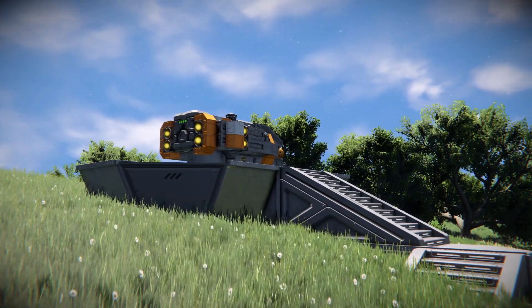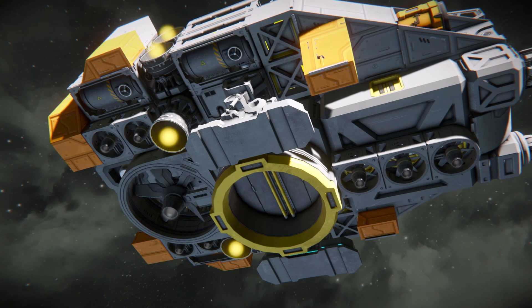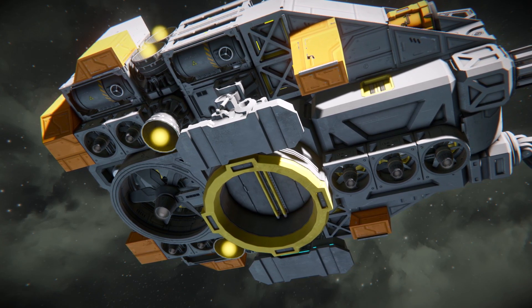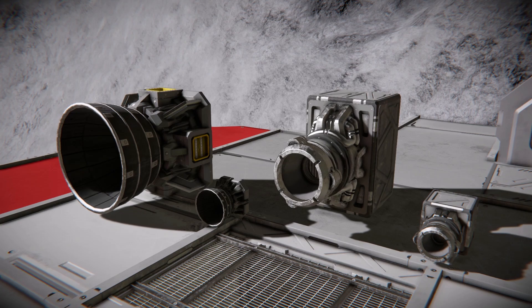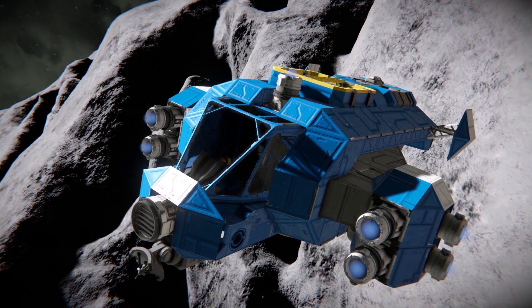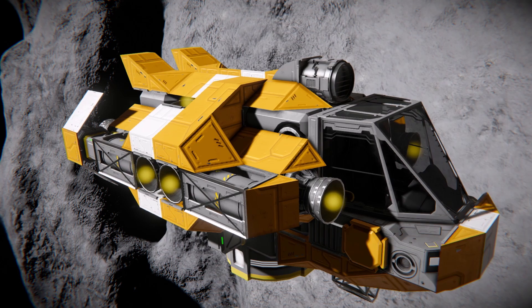Assuming you have started on Earth or a similar planet with an atmosphere, you will likely have spent a lot of time flying around on atmospheric thrusters. These are brilliant for atmosphere, but in vacuum we need to use either hydrogen or ion thrusters. Ion thrusters require platinum for the thruster components — maybe by chance you have stumbled across some and are able to use them — but I would almost always recommend using hydrogen thrusters on your first spaceship.